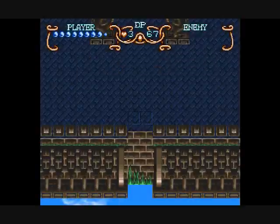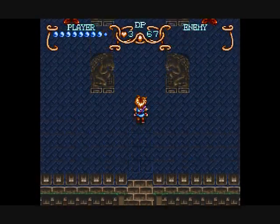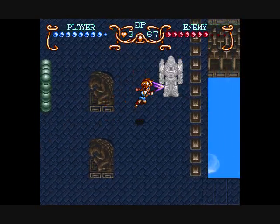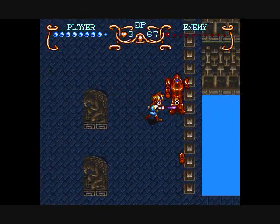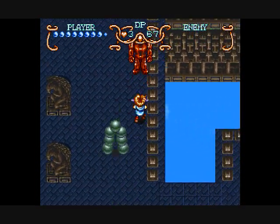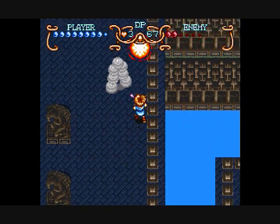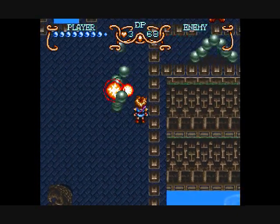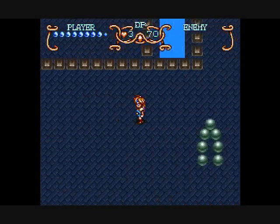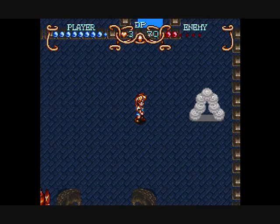Now the cool thing about this place is you can jump off the front side and onto the back side, which actually increases in difficulty a little bit. These guys have more HP, more defense, and once they shoot their arms, they'll come back to you. And if you block them, they just go straight back anyway, whereas the Blue Golem — yeah, the Blue Golem's hands just shoot off into the distance.